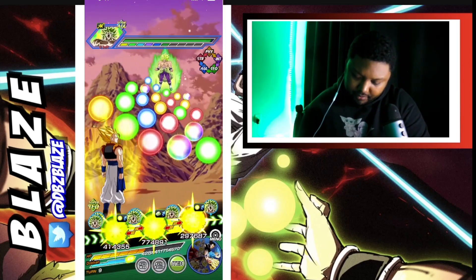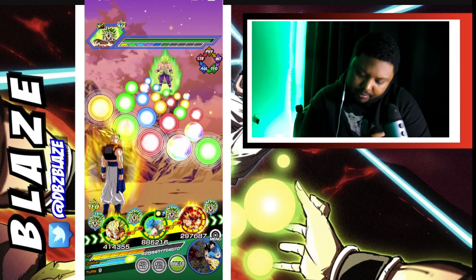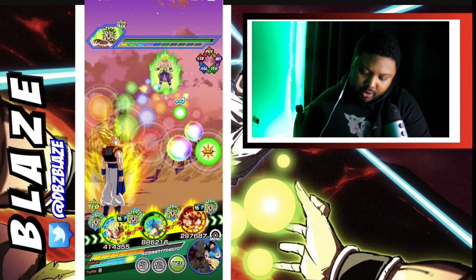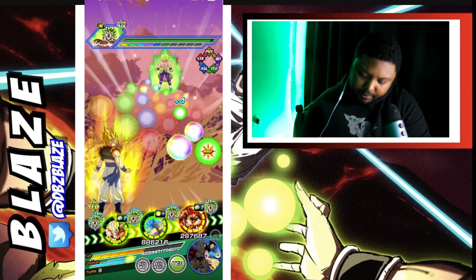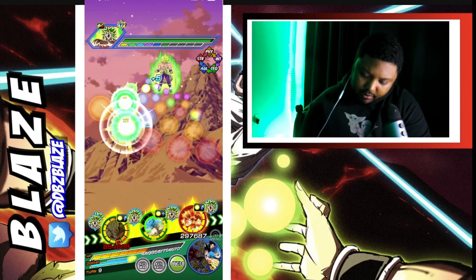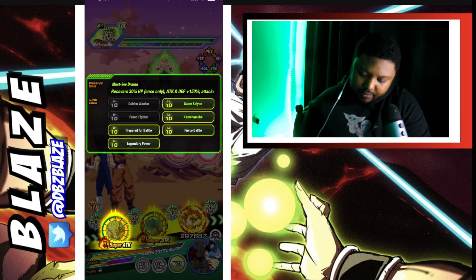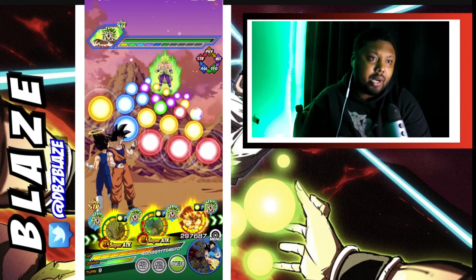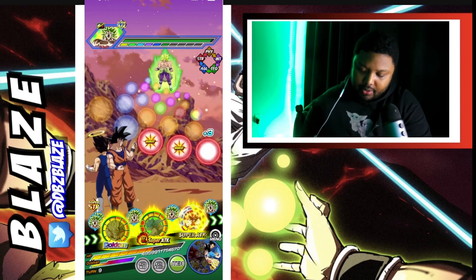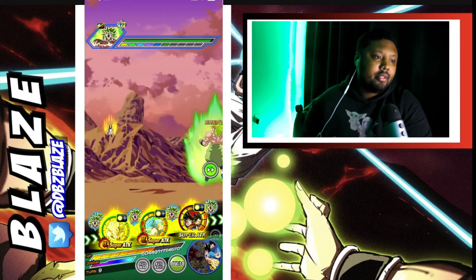Let's put on the skip button for both of them. There's no super attack this phase, which is good. We can give this to you and definitely give this to you as well. For Vegito we still have the active skill, which we probably don't need because we have 70% damage reduction with the Whis. Here we go — Broly should be dead next phase. Very famous last words.